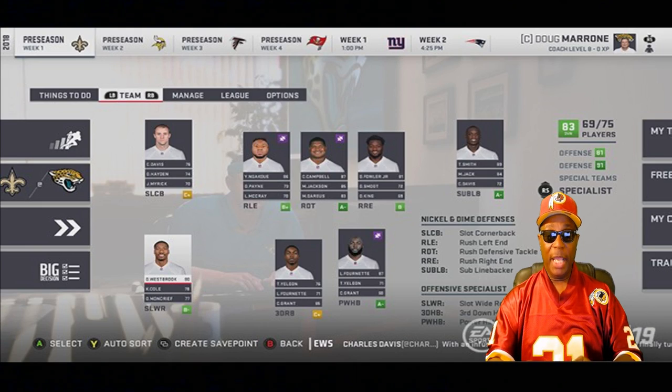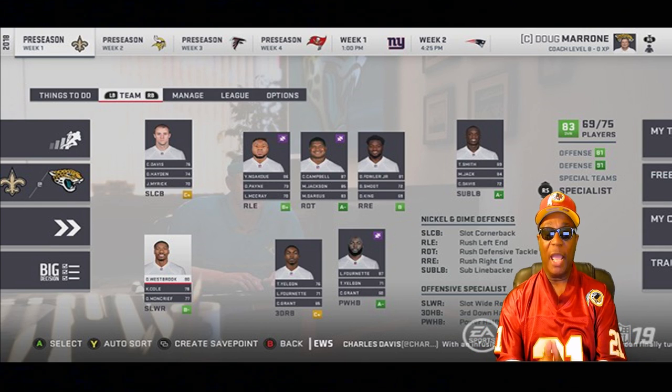Now let's talk about the power halfback — another specialist position. The power halfback is used in goal line formations and other heavy sets as your running back. He'll be the best player on your team to carry the rock between the tackles, using the new power back overall rating. He's automatically going to come in on goal line situations.